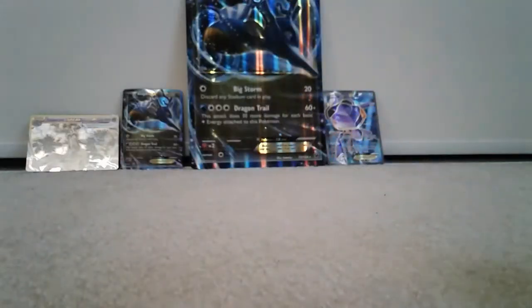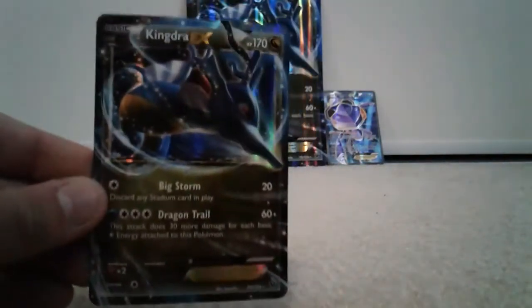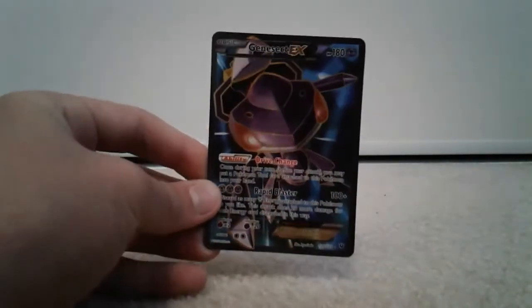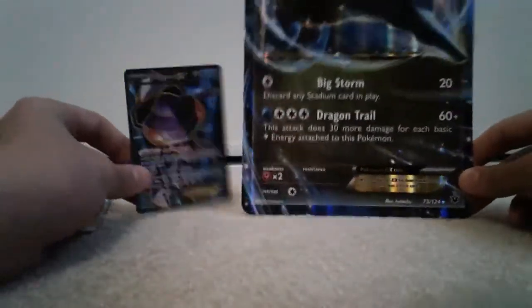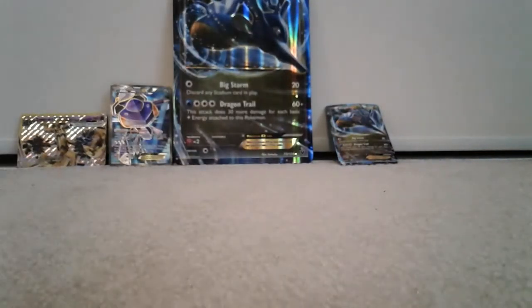So that's going to wrap up our video for today, guys. Hopefully you enjoyed it — we got some pretty good pulls. We have a Trevenant Break, we got the Kingdra EX promo card, we have the Oversized Kingdra EX promo card, and we got the Genesect Full Art EX card. If you guys want me to do another Pokemon opening video, let me know in the comments below. You can also subscribe and like the video, and if you want me to do some other content, let me know in the comment section down below. See you next time, guys. Bye bye.